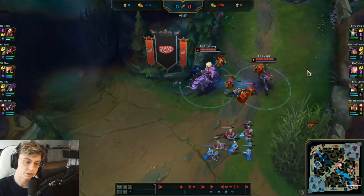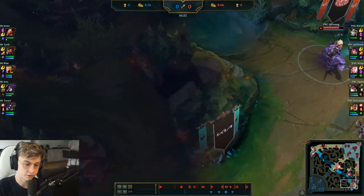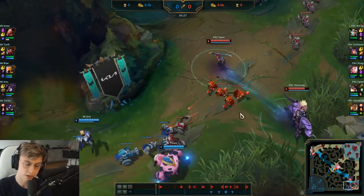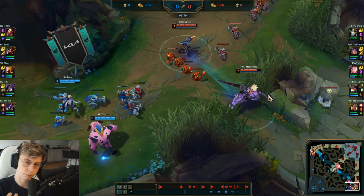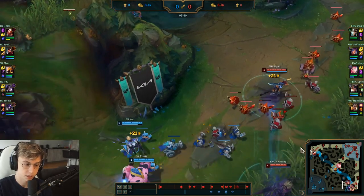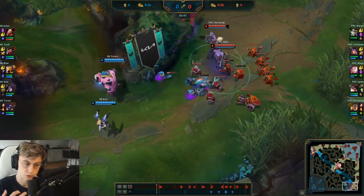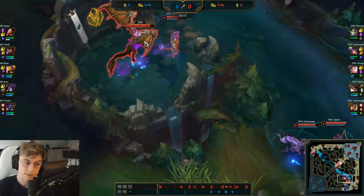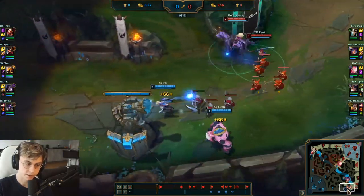Tip number four: your wave is bouncing and you want to crash it on the tower, but as Fnatic you're scared of the enemy jungler. If Graves comes through lane or around tri-brush, it's going to be really hard to get the wave under the tower — and Upset and Hyllisang both have no flash. What you can do in solo queue is ping your jungler to come toward bot. If he's smart, he'll hover, give you vision, and sometimes push out with you so you can crash the wave safely.